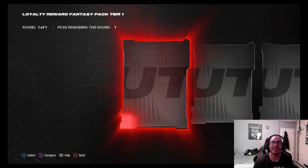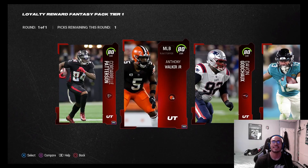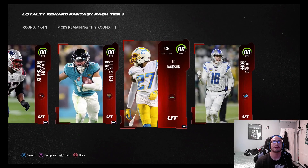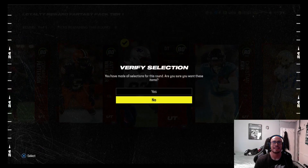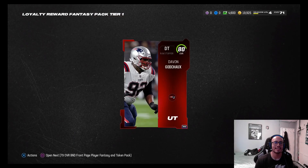Let's open up this loyalty reward fantasy pack tier one they give us for playing Madden 23. We're starting with a cheap team right now, we don't have our rookie premier players yet, so we need to choose wisely. We already got Josh Allen so we don't need a quarterback. Corners are pretty much set, so I'm thinking defensive tackle or wide receiver — I'm gonna go DT.